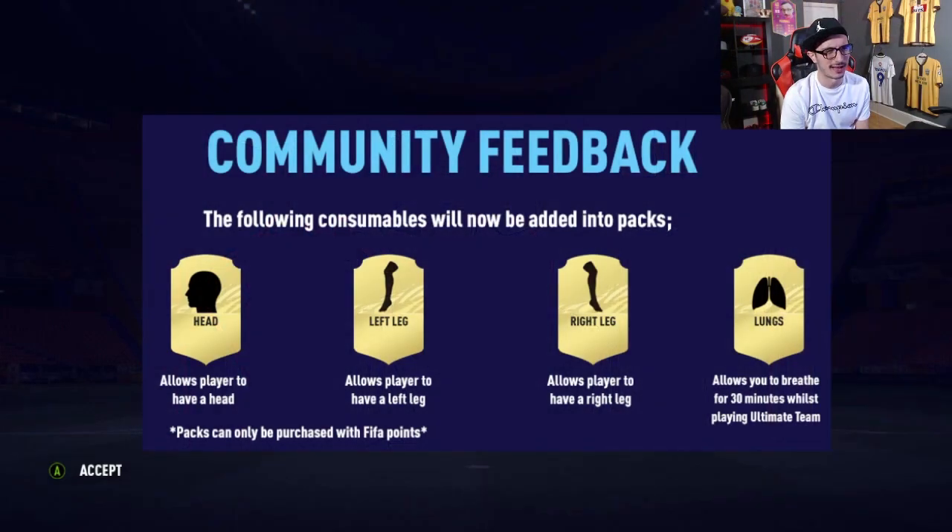The following consumables will now be added into packs: Head — allows a player to have a head. Left leg — allows a player to have a left leg. Right leg — allows a player to have a right leg. What is this? Lungs — allows you to breathe for 30 minutes whilst playing Ultimate Team.